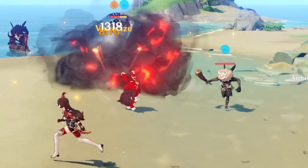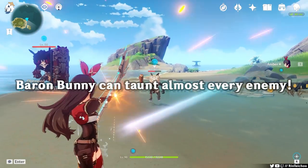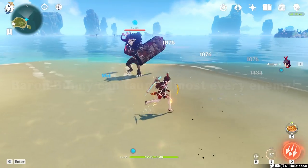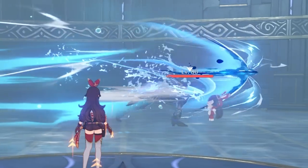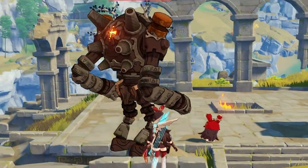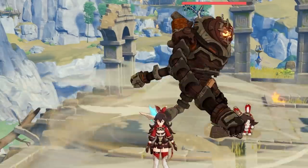To start us off, Baron Bunny can taunt enemies. Baron Bunny is quite capable of taunting almost every enemy besides bosses in this game, including the Abyss Herald, Lector, Lawachurls, Rune Guards, etc. Elites and mobs — they hate the Bunny.